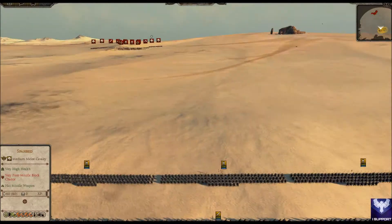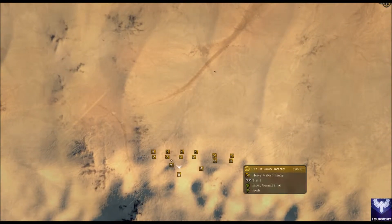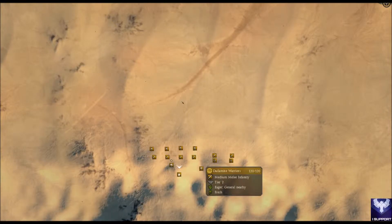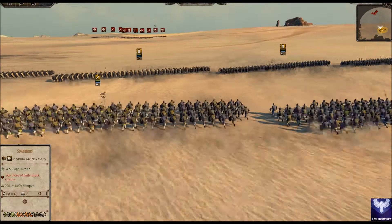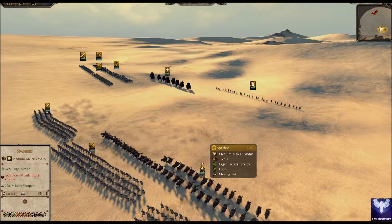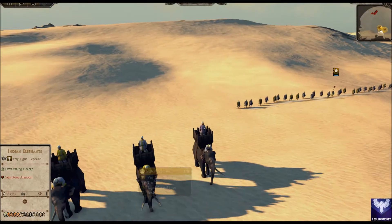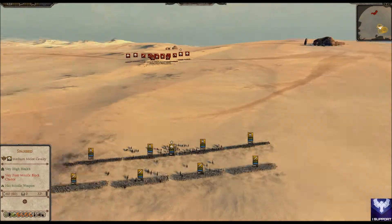My army comp: my frontline is 4 elite Immortals. On the right flank there's 2 elite Dalamite Infantry backed up by Royal Persian Archers. Backing up my elite Immortals are standard Dalamite Infantry, which is a mid-tier infantry, backing up them is my general. On a stampede thing is a medium melee cavalry. I have an Indian Elephant and a Naffatun.